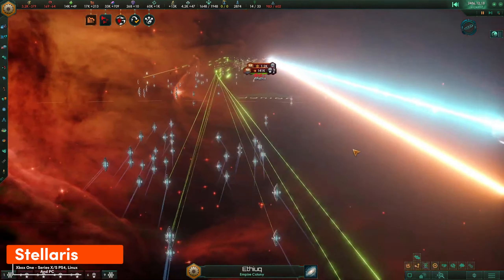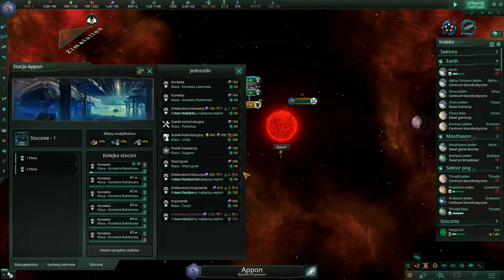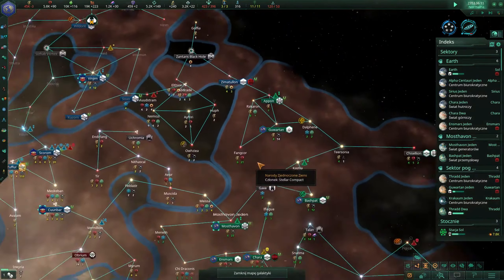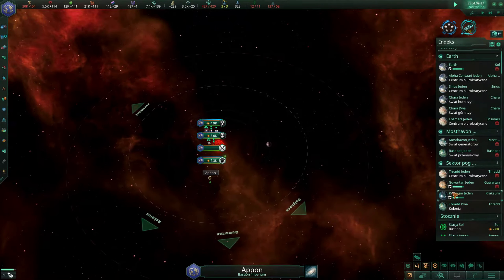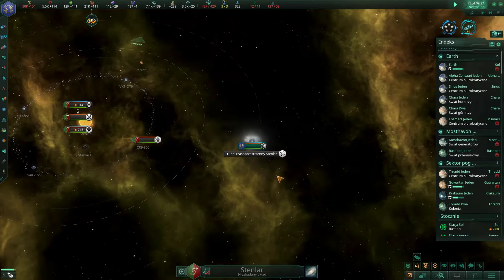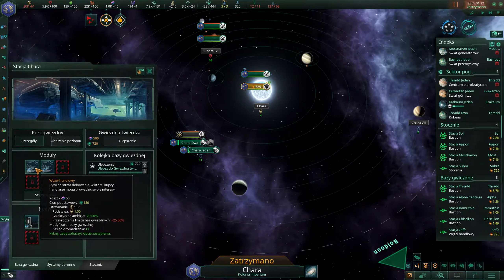Stellaris shines in its early stages. Crafting a unique race and venturing into the unknown is a blast. However, the magic fades as your empire grows. Managing a vast space becomes tedious, and the AI struggles to surprise you in later wars. While mods add variety, the base game could do more to keep the late game exciting. Still, Stellaris is a great choice for those who love exploring space and building a galactic civilization, but be prepared for a potential mid-game lull.